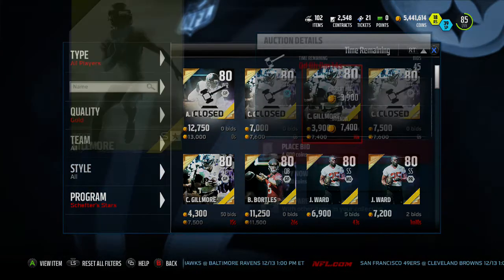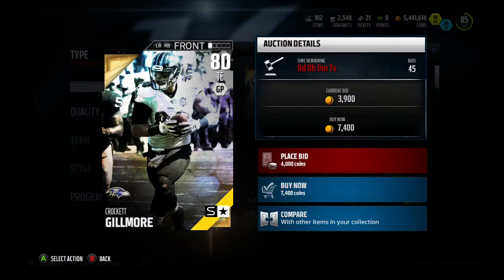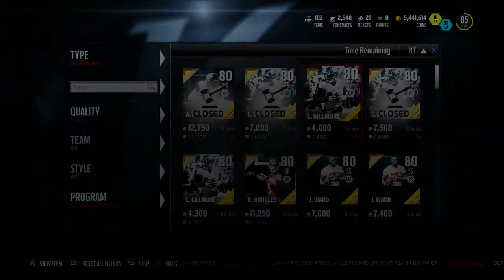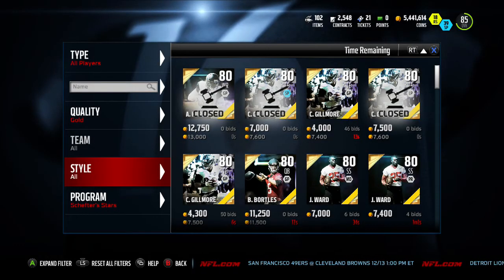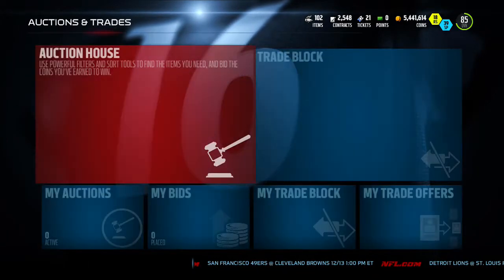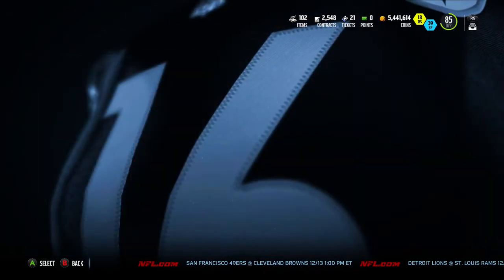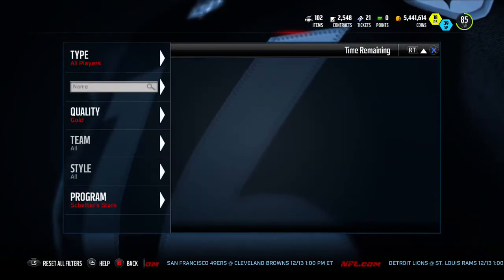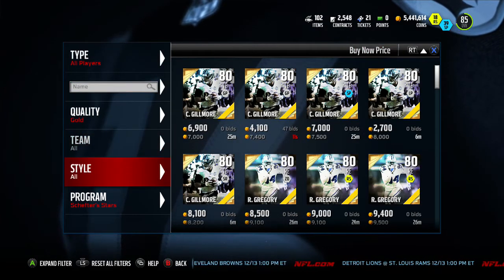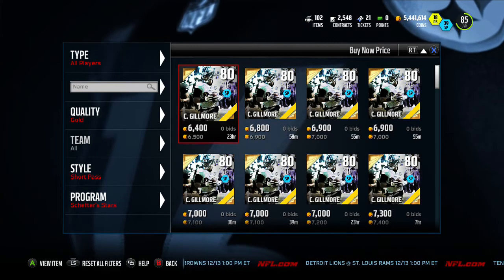So let's get right into the best way to make coins right now. I was trying to bid but other people are bidding too — I thought no one else was bidding and I could get it cheap. Anyway, guys, I don't know if you know this, but all the Scheffler Stars are back in the game. What you're going to do is, now that they're all back, people are going to be trying to sell the cards cheaper than anyone else.